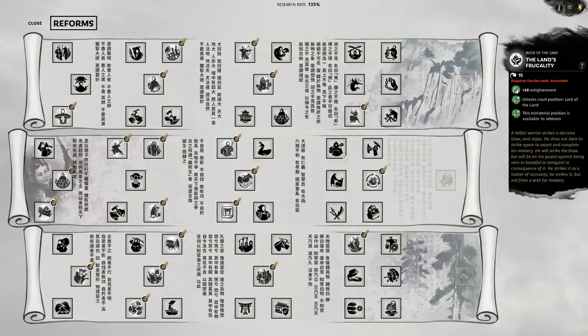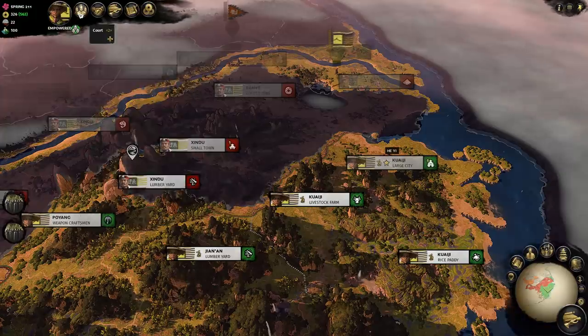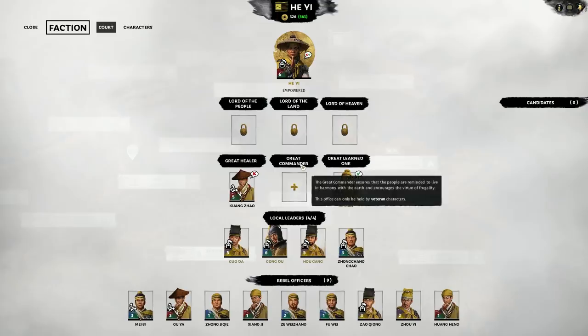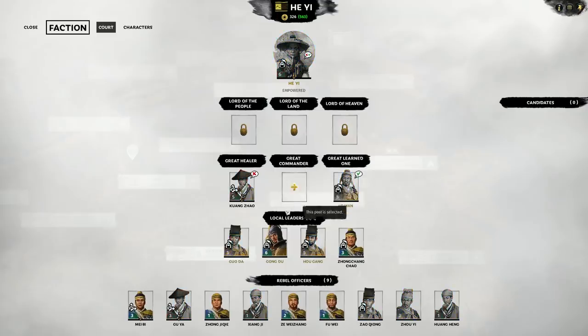We actually need to go into our court screen, so let's head over to it. The Yellow Turban Rebellion characters don't have a desire for leadership positions early on in the game, so you won't need to juggle those egos to keep your characters happy — meaning the positions are much less for political gain, but for faction benefits. However, as your faction grows, they will start to care about those leadership positions.